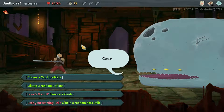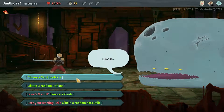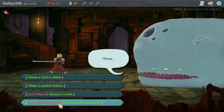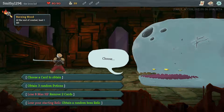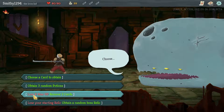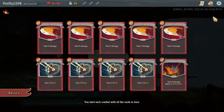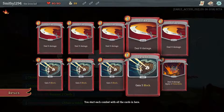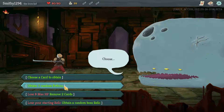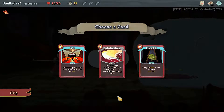We'll see how we go — don't expect too much. Now, we definitely don't want to lose our starting relic because it heals us for six at the end of each combat. Random boss relics can be pretty much anything — max HP, remove two cards (no point, we don't have many cards to begin with), or three random potions. I think we'll just choose a card to obtain, though none of these are really good.